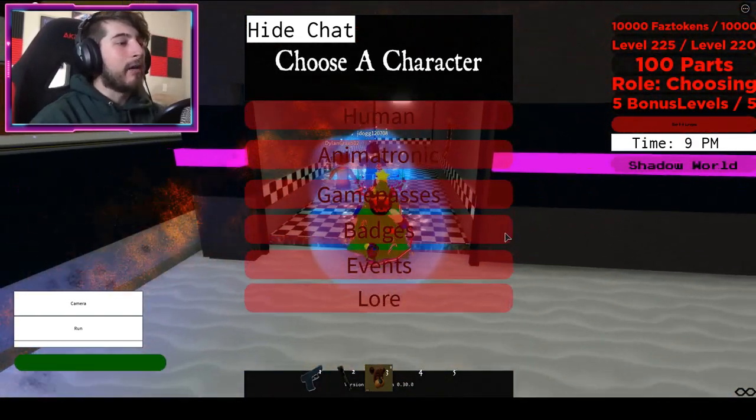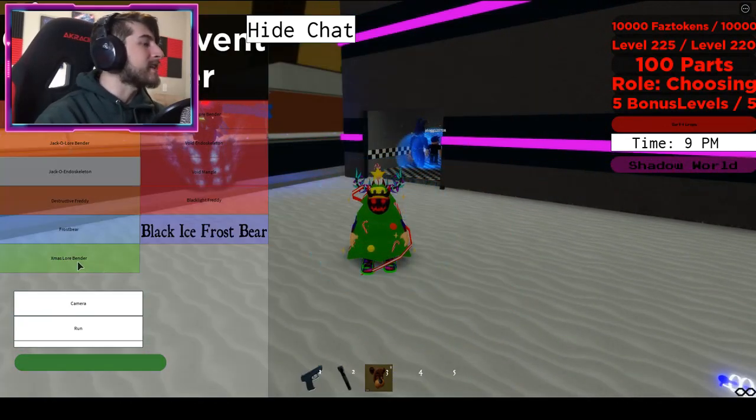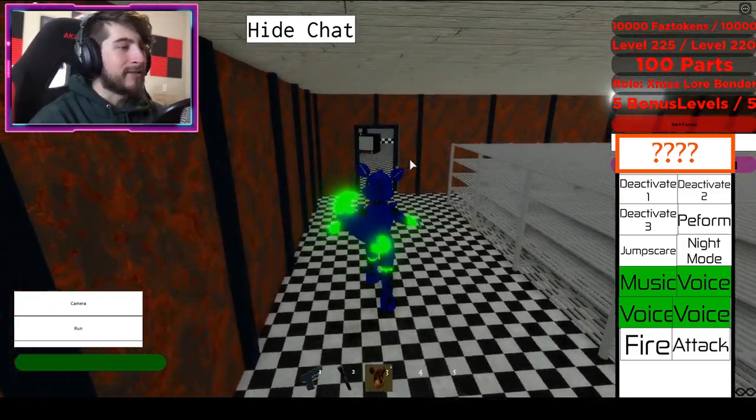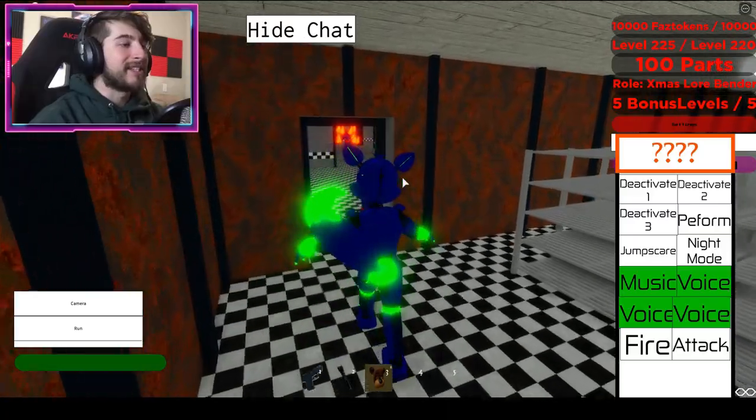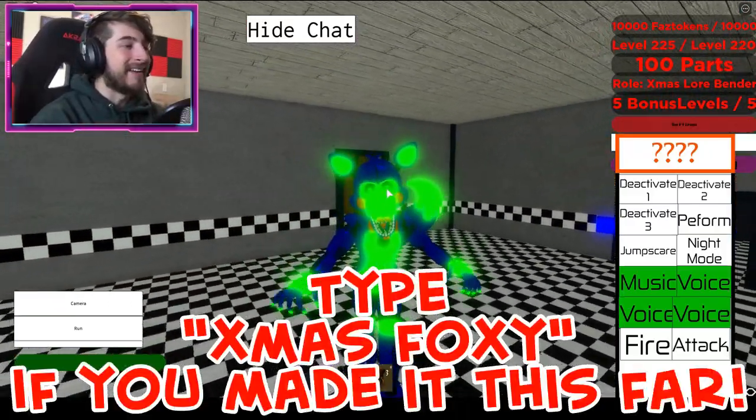Let's go ahead and check out the badge morph. It is under the Events section and it is called Xmas Lore Bender — it's going to be a foxy model as you can see. What's cool is it changes from red to green, sort of like Christmas. I really do like that — very festive.